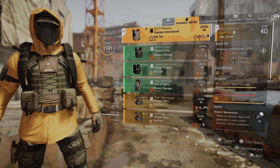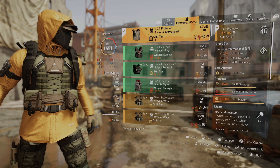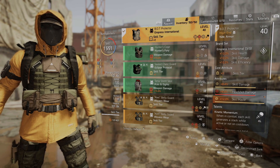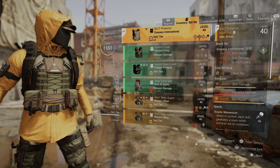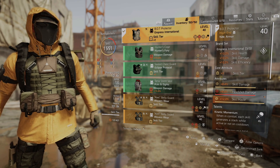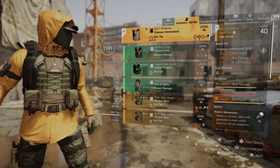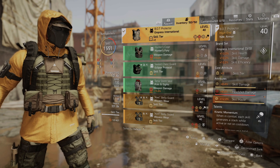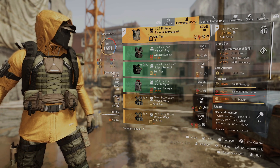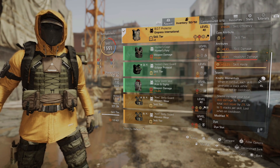That's why when I do get some of those gold enemies I'm able to take them down by just hitting them in the head, with my skills helping out. For the chest, we are running an Empress International — so we do have a 3-piece. This gives us skill health, skill damage, and skill efficiency. For the core attribute we went skill tier. We have skill damage, headshot damage, and skill haste. Ideally you want skill damage and skill haste on almost all the pieces.